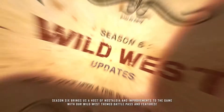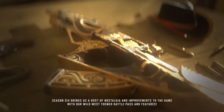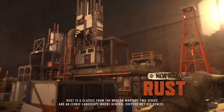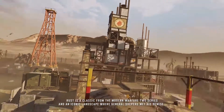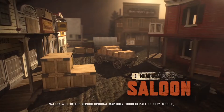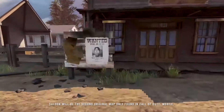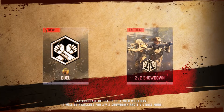Episode 6 Season 6 brings us a host of nostalgia and improvements to the game with our Wild West-themed battle pass and features. Rust is a classic from the Modern Warfare 2 series and an iconic landscape where General Shepard met his demise. Saloon will be the second original map only found in Call of Duty Mobile, an accurate depiction of a Wild West bar. It will be available for 2v2 Showdown and 1v1 Duel Mode.